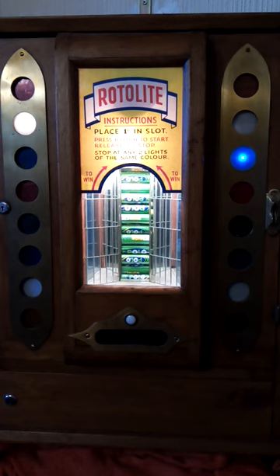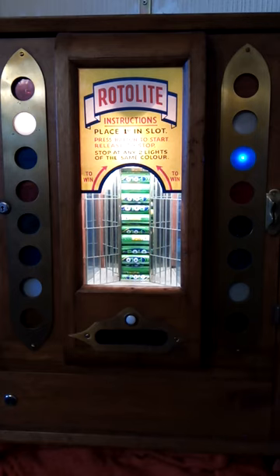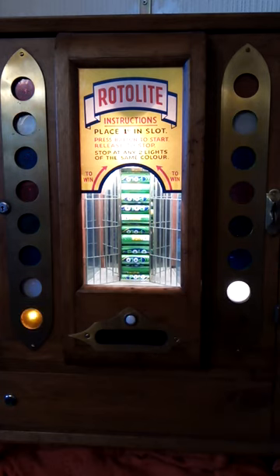I've switched the power on now. There's a white light lit on the left and a blue light lit on the right. The idea is to get two matching colours the same, like white either side. It would then pay a pack of polos out and then jump off, so nobody could go up and say it hadn't paid out. You insert an old penny in - we have one here - and you press to start and then you release to stop. So let's have a play.